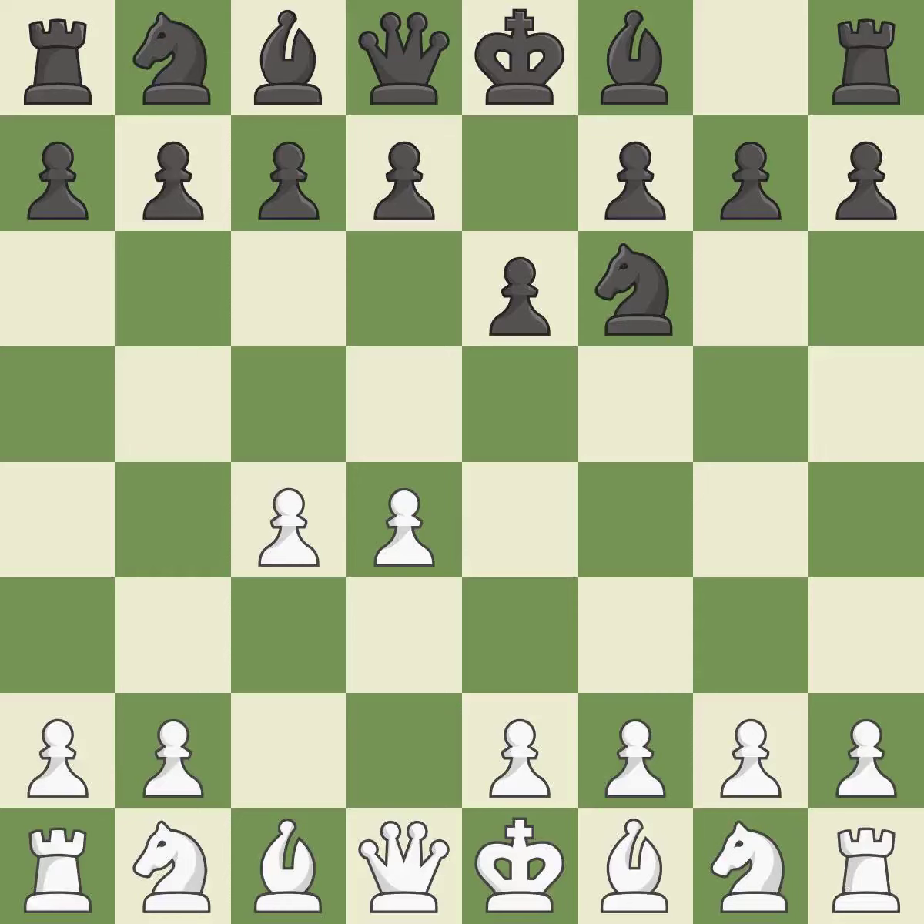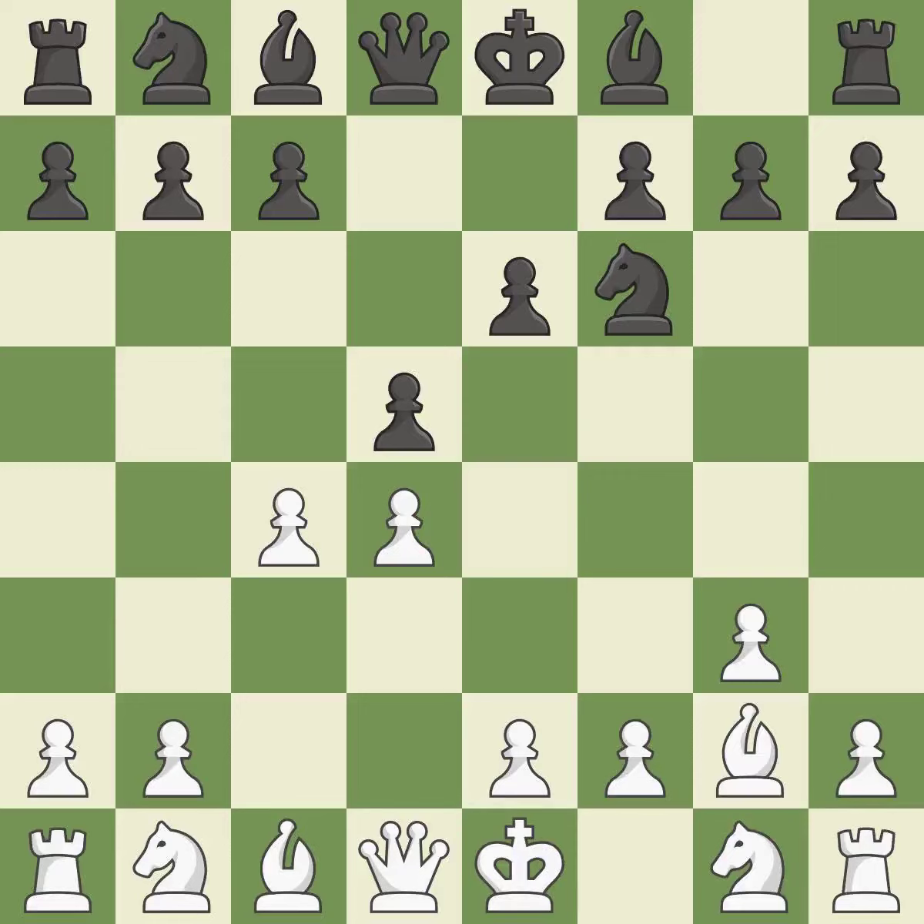The move e6 creates a line for the dark-squared bishop, sets up a rapid castle, and prepares to push a pawn to d5 and recover the piece if it is taken. The Catalan opening is a slower, more positional opening where white prepares to fianchetto the light-squared bishop on g2, where it will help control the center. The pawn on e4 is under attack as d5 occupies space in the middle.